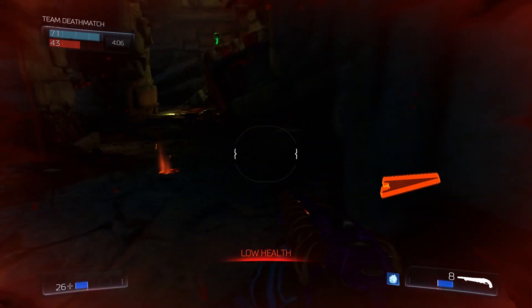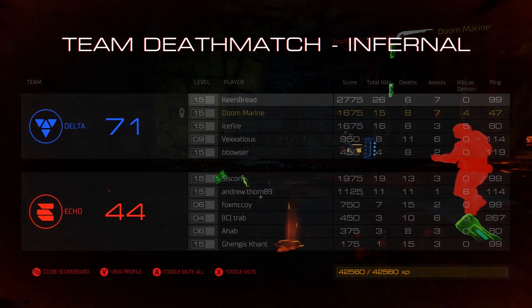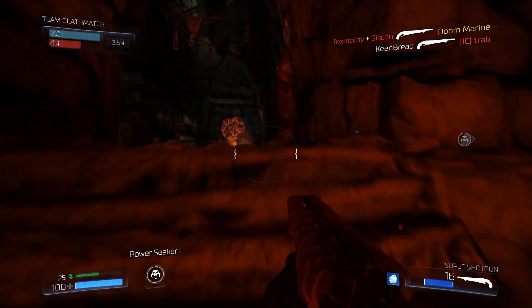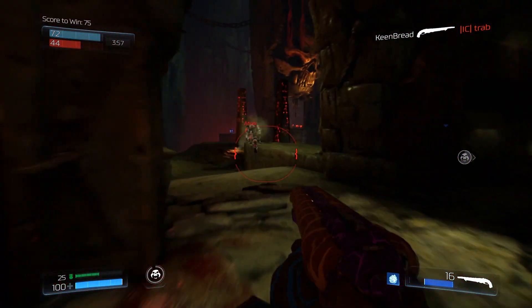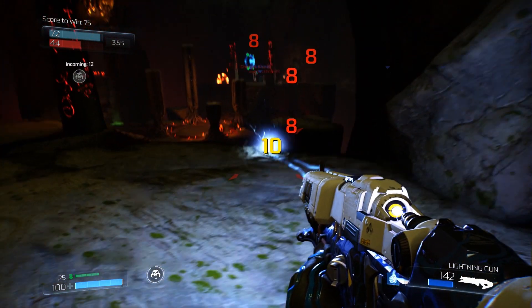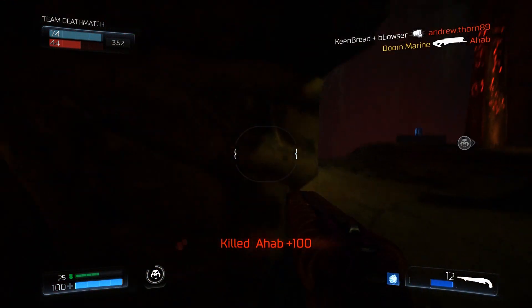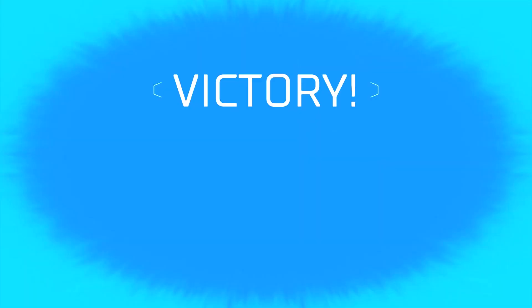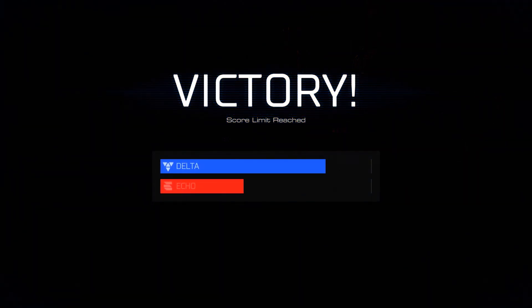Piss off with your sniper bullshit. Fuck off, mate. What is Power Seeker? Where are you? I killed him — that was assisted suicide. Yes, that's good. I've got to stop letting people take my kills.